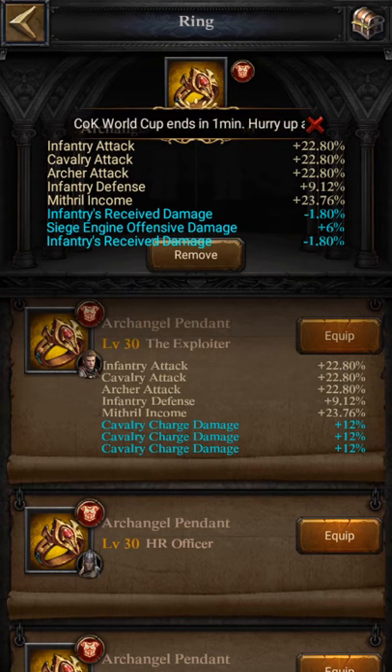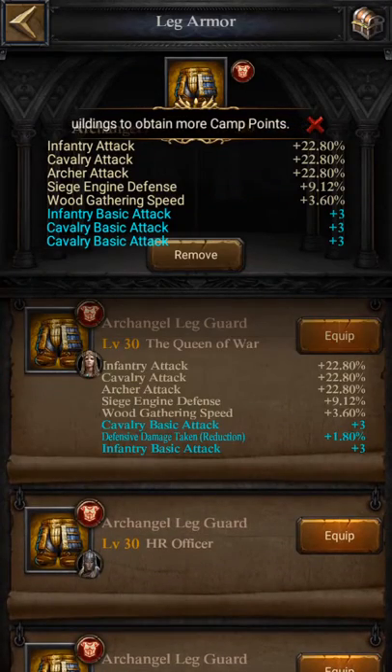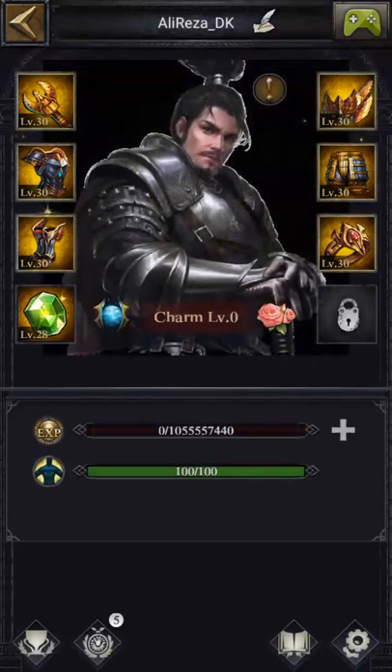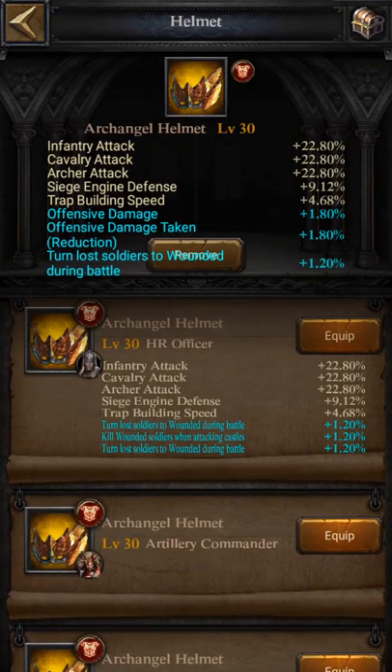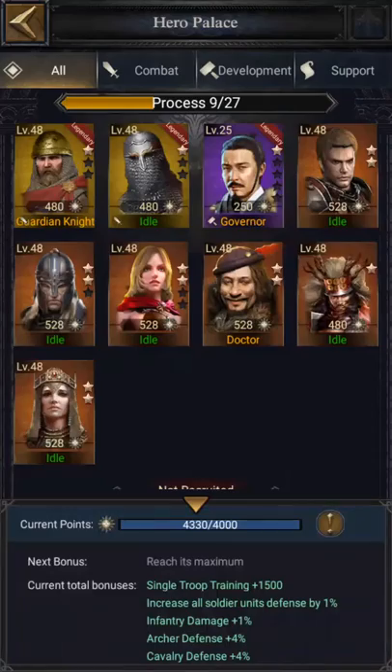For the ring, don't choose cavalry charge damage because it's bugged and it doesn't work — just try to find something with infantry received damage and something else. For leg armor, try to find something with three cavalry basic attacks; the more the better. For the helmet, find something with offensive damage and offensive damage taken.